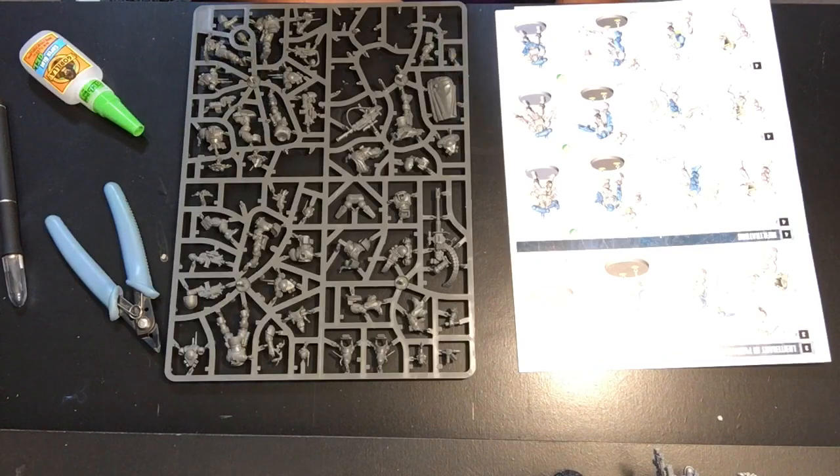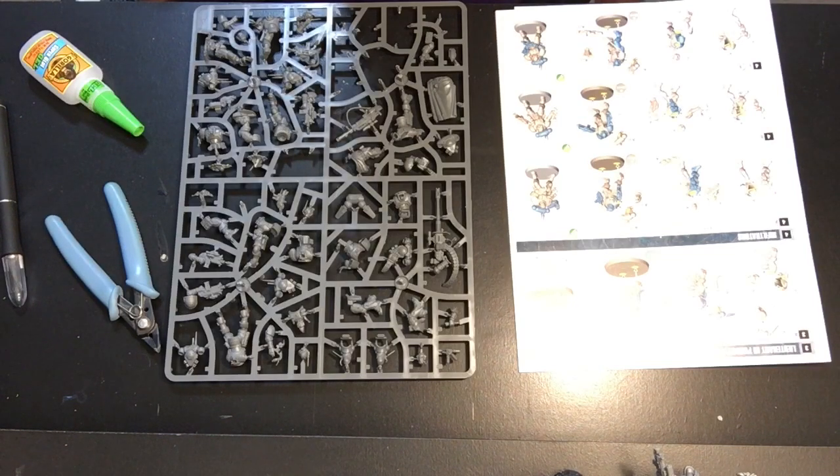The marksman bolt carbine has 24-inch range, rapid-fire one, strength four, AP zero, damage one — pretty much your standard bolter, except each unmodified hit roll of a six automatically hits and results in a wound. You do not make a roll for the wound. That's pretty cool — you're bypassing another dice roll, which is always good.